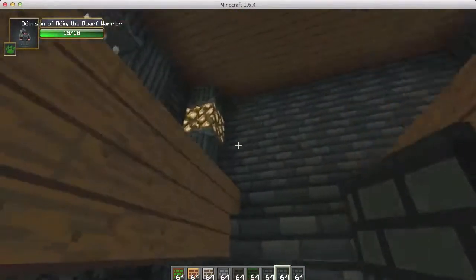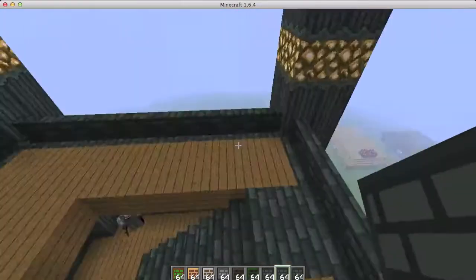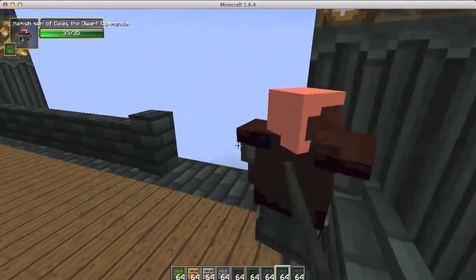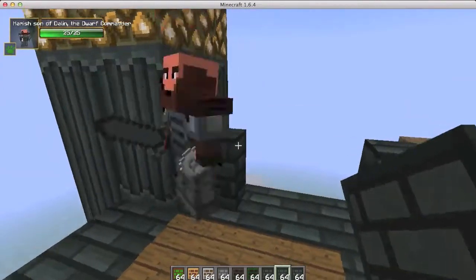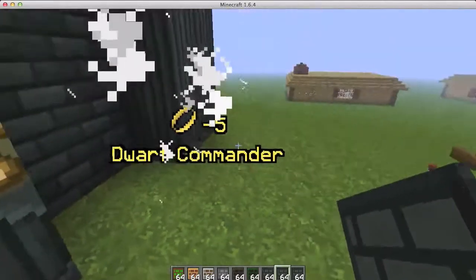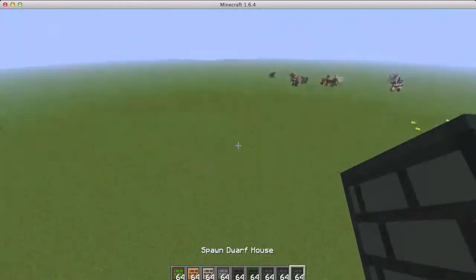Keep going up until you get to the top — a pretty cool top with a guard on top. Let's see if we can push him off — he fell off and died. That was not my fault! And now we have the dwarf house.